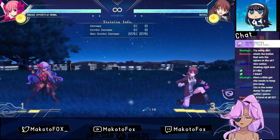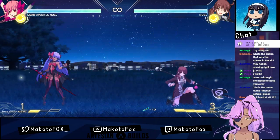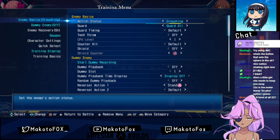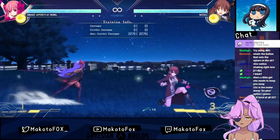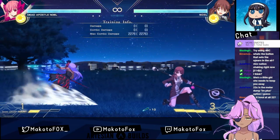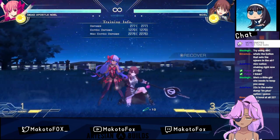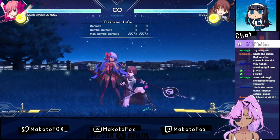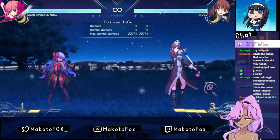She does have an EX move that gives her invulnerability, from her 623 motion. 623-A is that — you can jump cancel this on hit. The B version has invincibility; you can't jump cancel it. The C version also has invincibility.